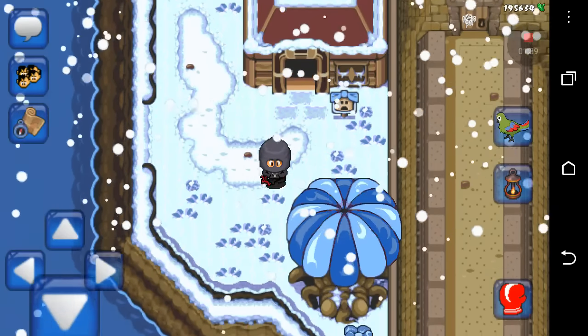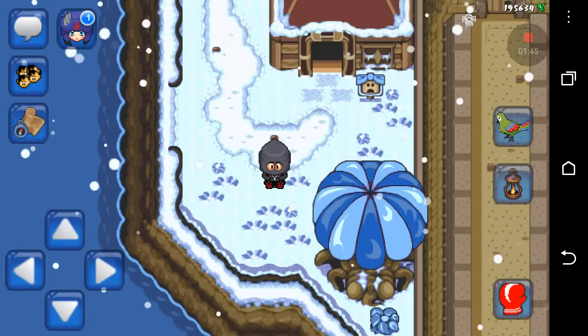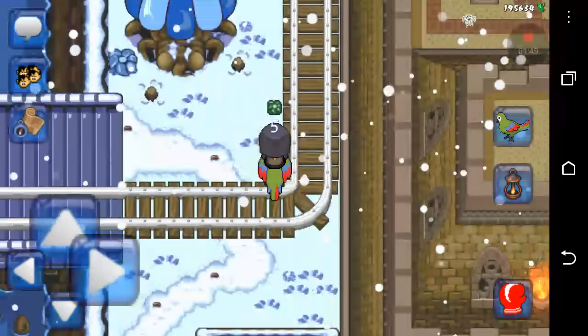Once you get the key, it's going to be in your quest area — it's going to be in your quest inventory. I already did the quest so it's already been used. Now you're going to go back to the castle.